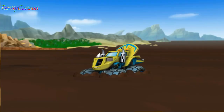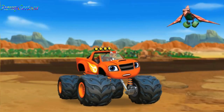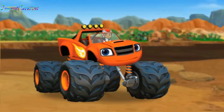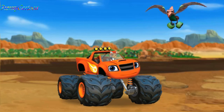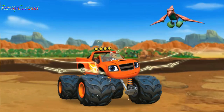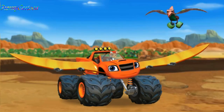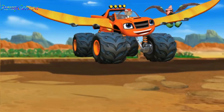Put the pedal to the metal so you can get to Zeg. Blaze can't drive into the sticky mud or he'll get stuck too. You have to help him design a solution — Blaze needs wings like that truckadactyl to fly over the mud pit and steer around the sticky mud bubbles. Press the space bar — keep pressing! Blaze is a truckadactyl monster machine!